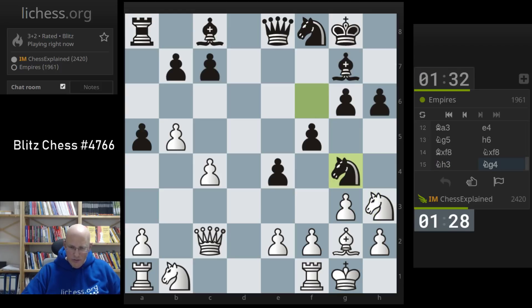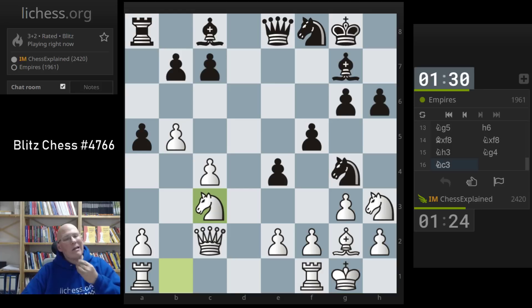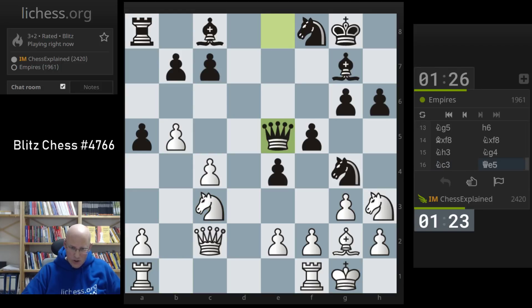I expected g5, but okay. Maybe going for knight d5 is the correct way to do it. I could have tried to just return the exchange - that would have been an option.